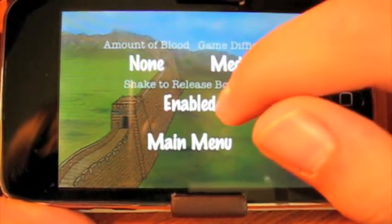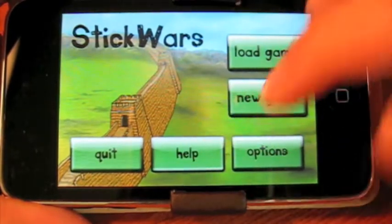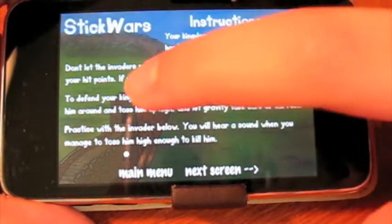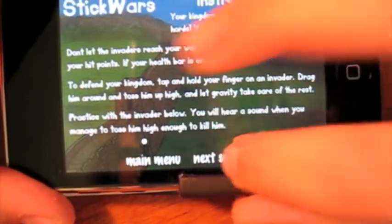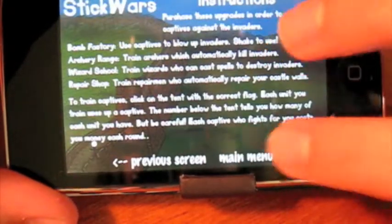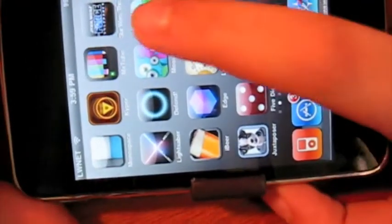And then shake to release bomber — leave that on, I'll get bombers later. Then you have help, which will teach you how to play the game. It also has a guy down here you can throw around for fun, and you can hear when he dies and gets hit. You can pretty much just flip through these and figure out how to play. Then you have quit, though I don't really see the point when there's just the home button there.